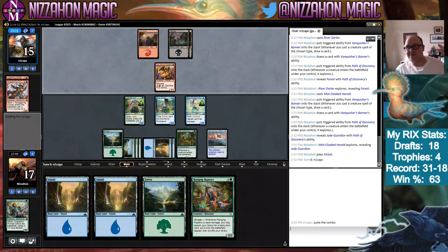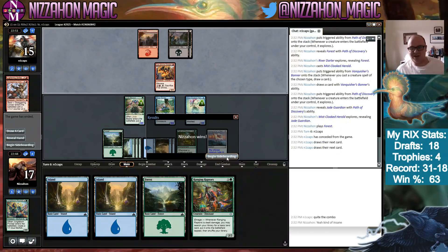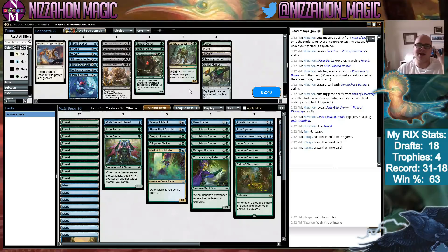Naturalize is very good against our deck. Opponent scoops — we didn't even get to the third thing we could have had. That was awesome. We could just lose the rest now and I'd feel pretty great. I don't really think we change anything in the sideboard.